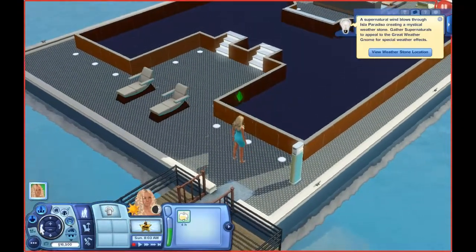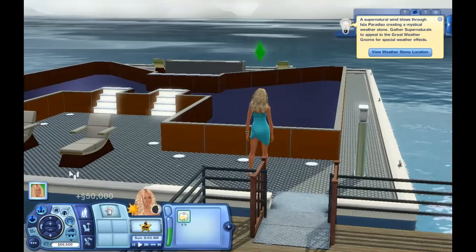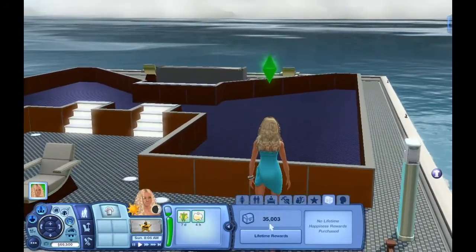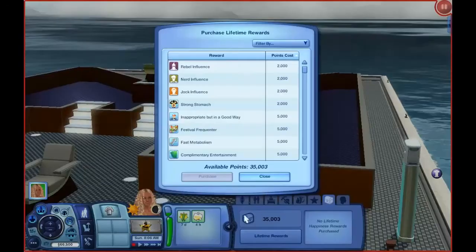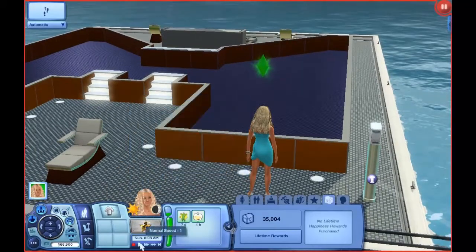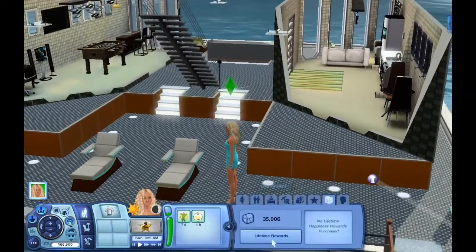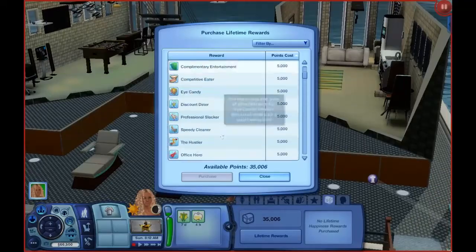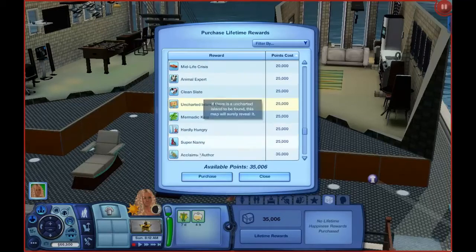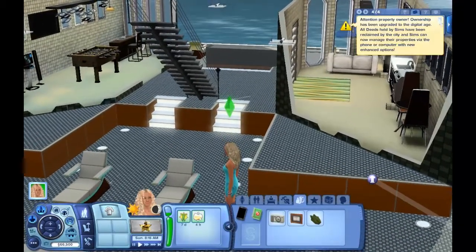I'm turning on motherlode right now only because I need to get $15,000 for the lifetime reward to turn into a mermaid, but that's the only cheat we're going to use. We only needed to do motherlode to get money for the lifetime reward to be a mermaid. So we have our initial extra $50,000 — no more motherlode cheats, no more cheats with money. We're going to do it all ourselves.